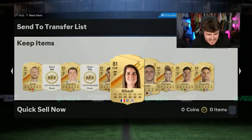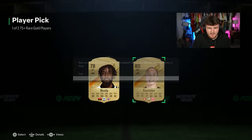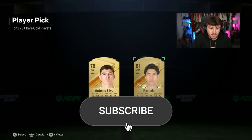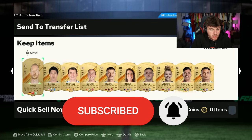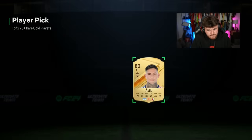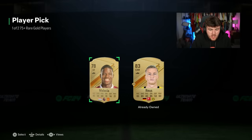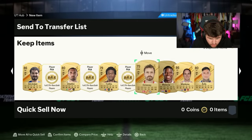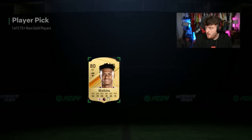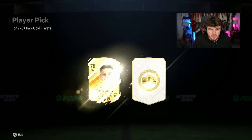Haaland masterclass hat-trick. These player picks haven't been incredible so far - they've not been awful, they've been a lot better than when I opened 100 the other day and got literally one walkout. We've had a bunch of walkouts but why did I take an 80 over an 84? Sadly, so far no special card, no Centurion, but we did get my night player - hopefully that is a sign.